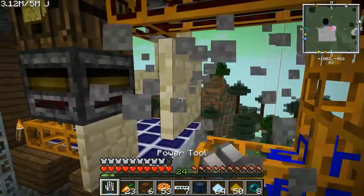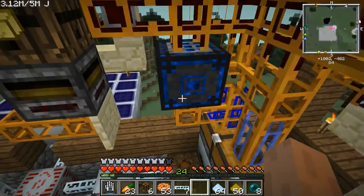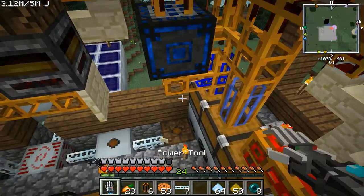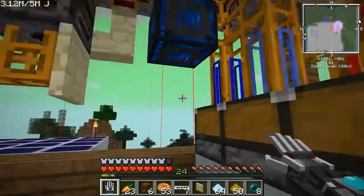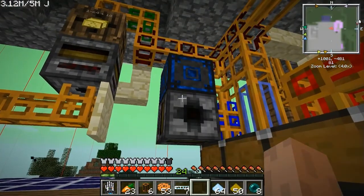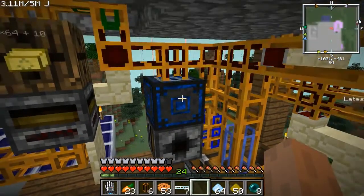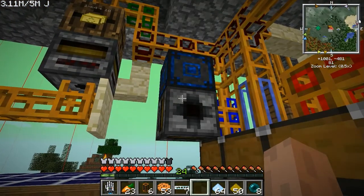All right, so there we go, it's connected. Then we see how we want this, and then a filter down here. It's really pulsing this block — I don't want it to interact with redstone signals though, that's not good.